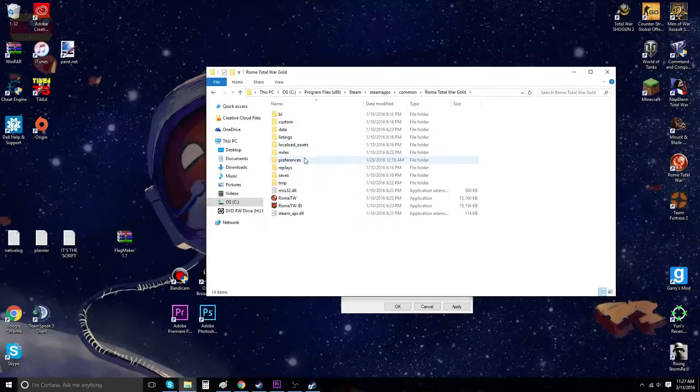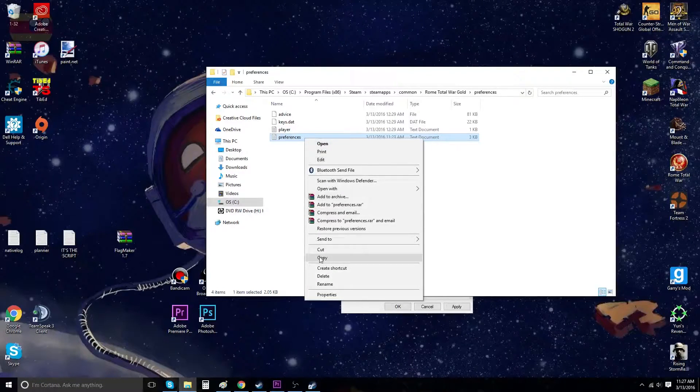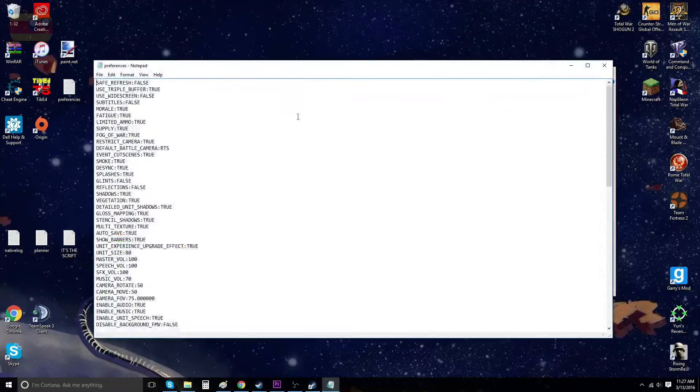Next, click on the preferences folder and open it up. Then we have this text document which we're going to edit to make sure we can play the game. If you really want to be safe you can make a backup copy by copying it and pasting it somewhere, but I find this unnecessary since all we're going to do is change one word.